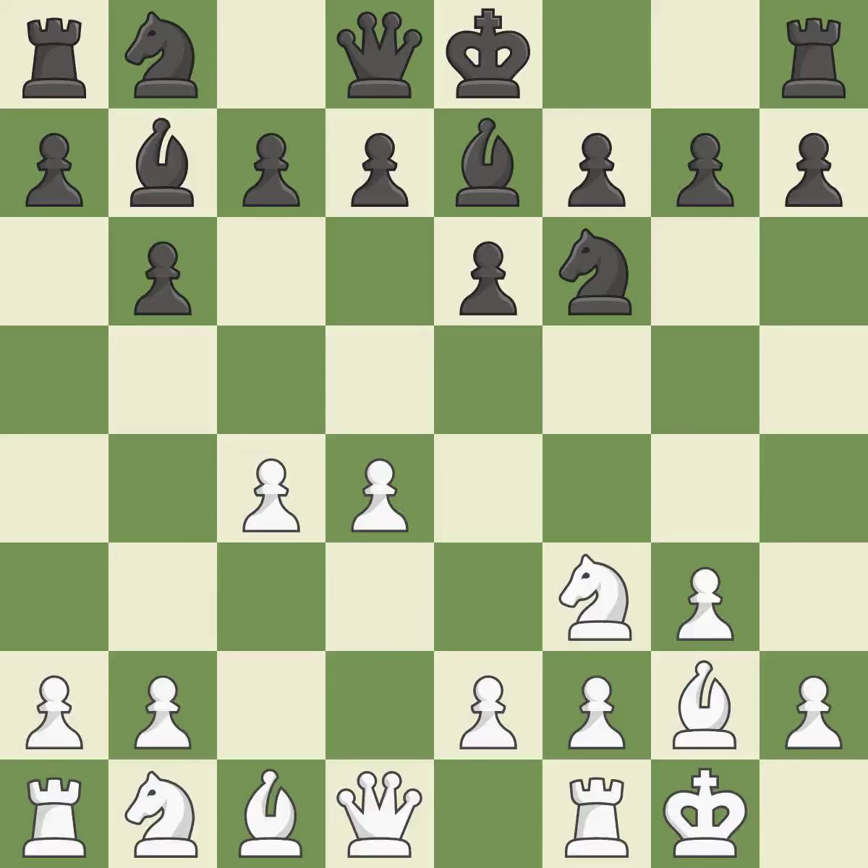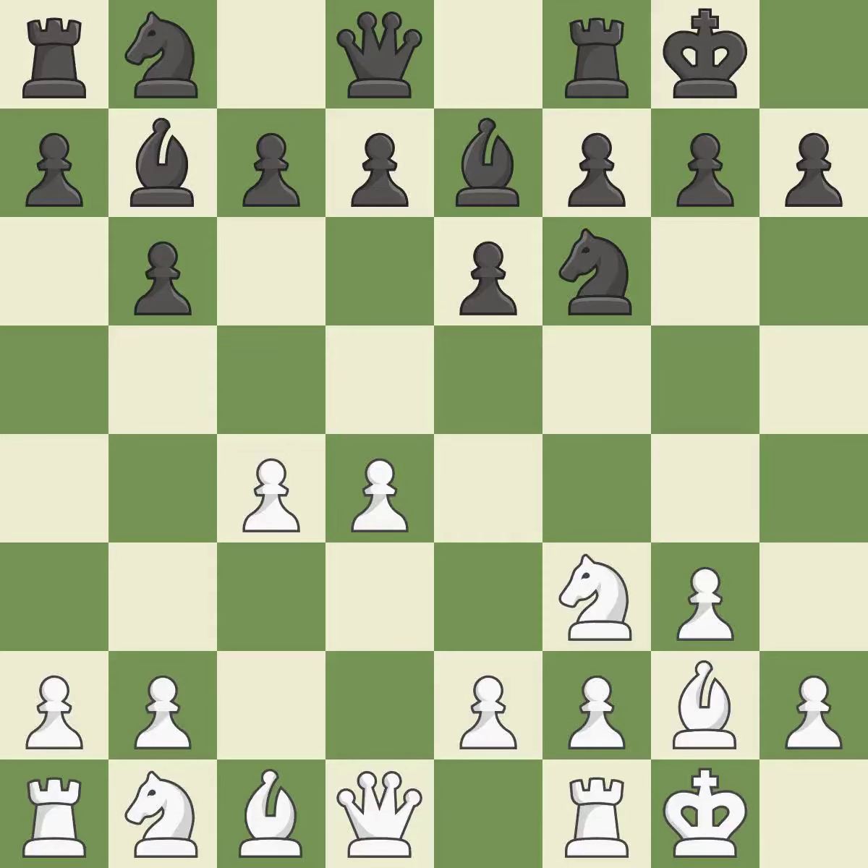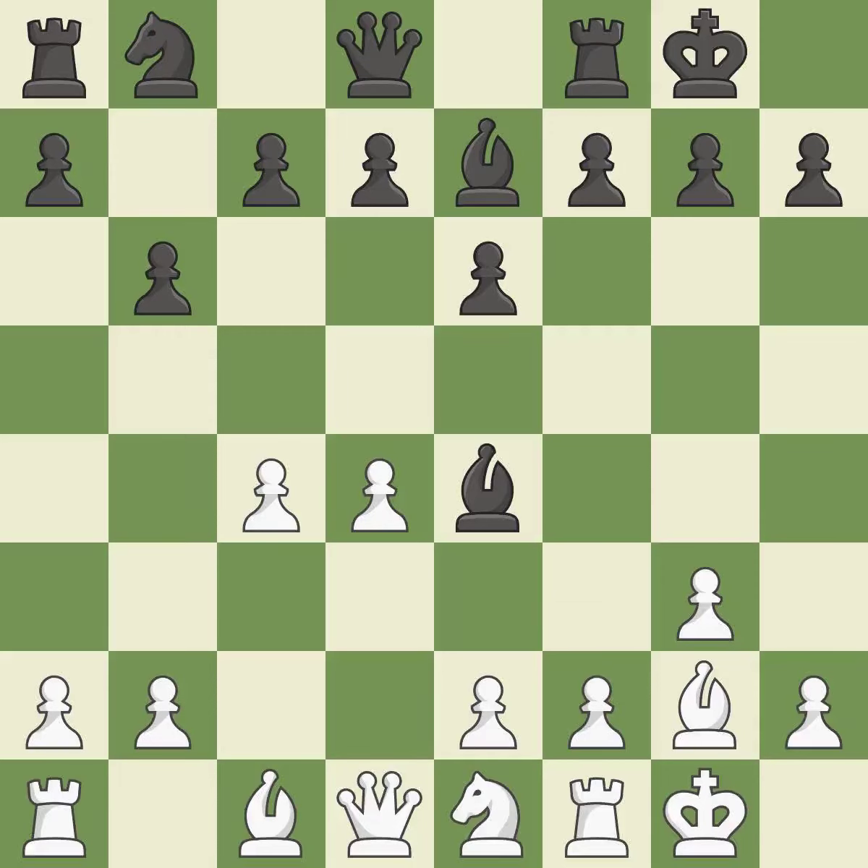Castling gets the king out of the center and activates the rook. The d5 and e4 squares are under the control of Nc3, which advances the Knight into the center. Ne4 places the Knight on a center square where it attacks the Knight on c3 and the f2 pawn. Nxe4 captures the centralized e4 Knight. Bxe4 recaptures the Knight and places the bishop on a powerful center square. Ne1 temporarily retreats the Knight in order to exchange light-squared bishops.